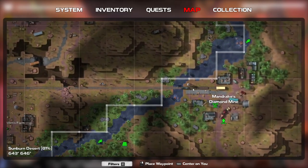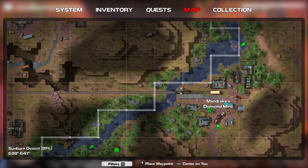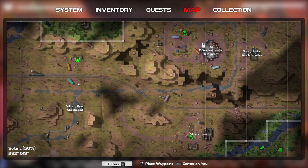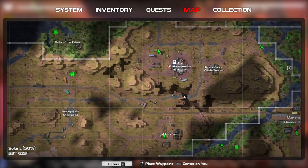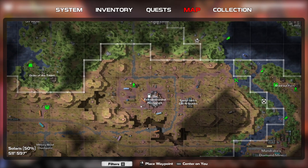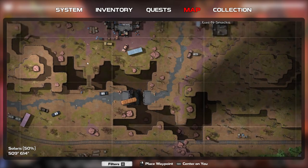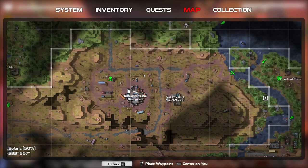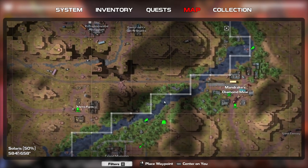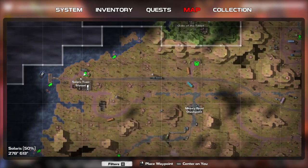To get over here you need to go to the train station in the summer desert. After you fix the train — I have another video on that — you just go over here. Remember to lower the bridge, otherwise you will not be able to access it from the other part. I'm not sure what happens if you die while doing this. If you save at the campfire and die over there, I guess technically you just walk back, but that's such a long walk — a marathon of running to get to the station.